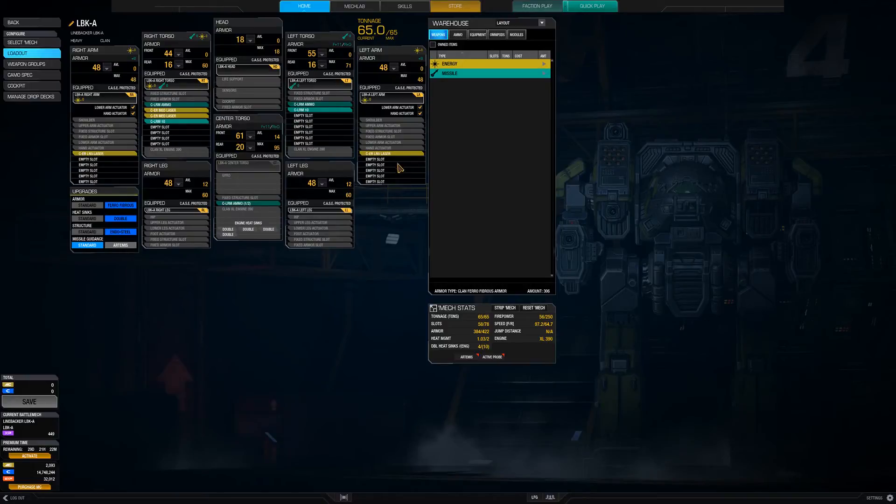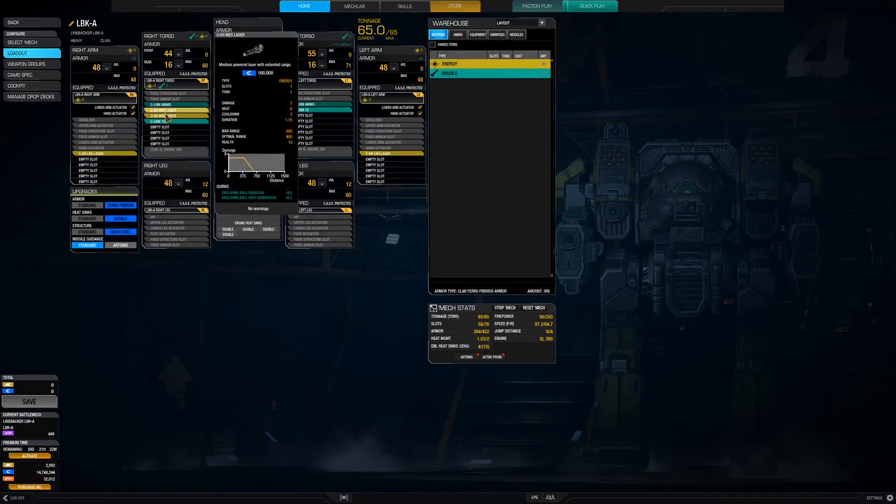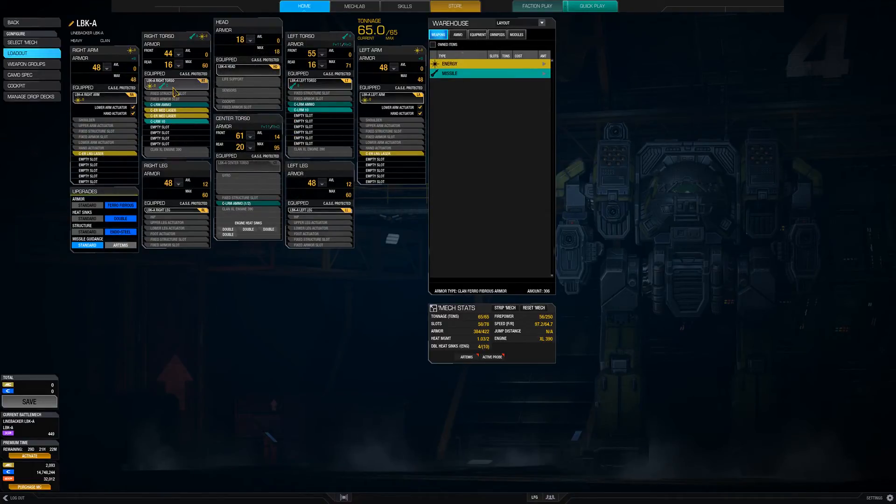I maintained the ER large lasers - we do have that bonus for any ER laser flavor. So we've got the two ER larges, the two mediums, and the original configuration was an LRM-5 and an LRM-15. I've chosen to just do dual LRM-10s. This is actually a little bit heavier - I had to sacrifice a half ton of ammo. But I like it to be even, and it allows me to chain fire those LRMs at a more consistent rate instead of having to quickly fire off the LRM-15 and wait back and forth. The firing times are easier to manage.